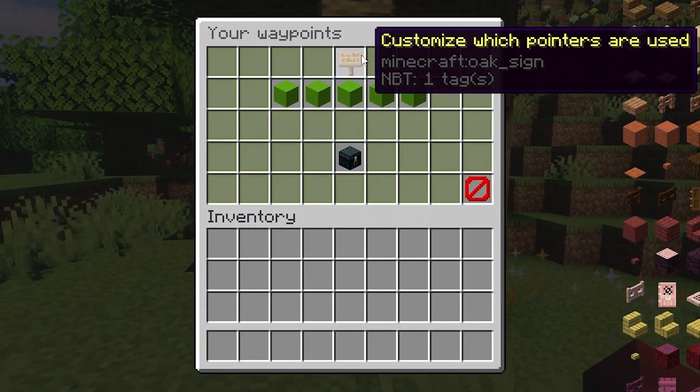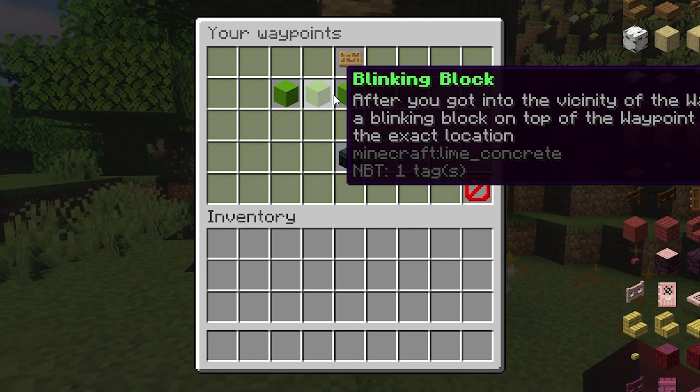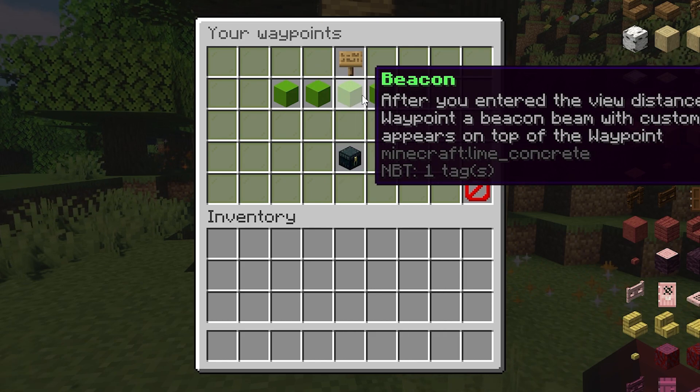To show the player the direction, you can configure multiple direction indicators to guide you. Some of the indicators include a beacon beam, a boss bar indicator, particles, and more.